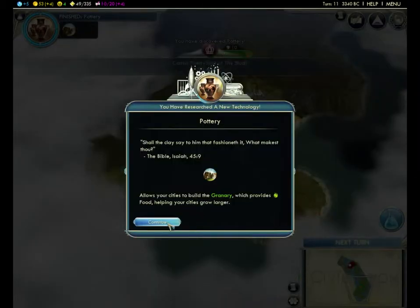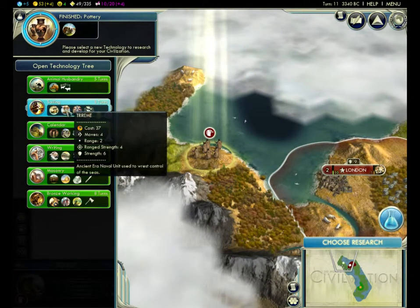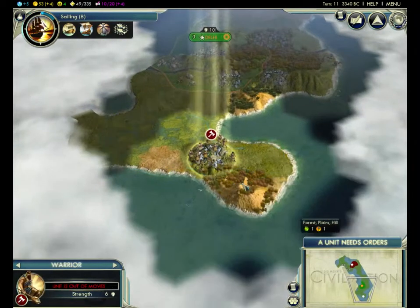"Shall the clay say to him that fashioneth?" — I remember that from the Bible. So that's good. We have pottery now. Oh, and now sailing! It'll be good if we can get sailing early on — I didn't know you could get it this early. Sailing is an important technology, especially if you're naval and maritime like Great Britain is — or was.